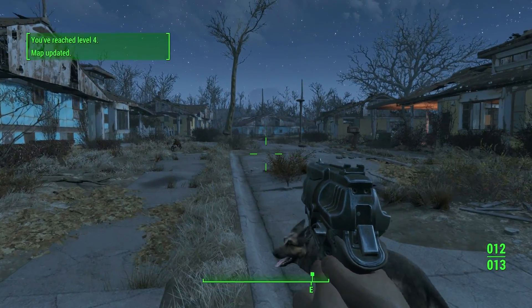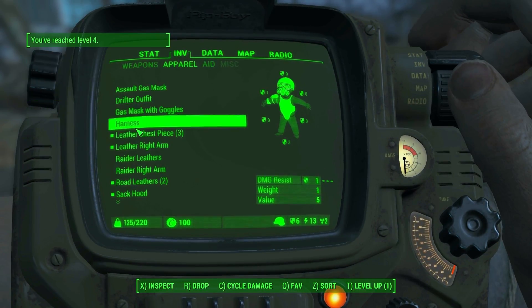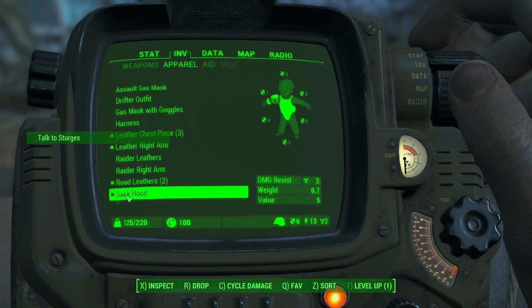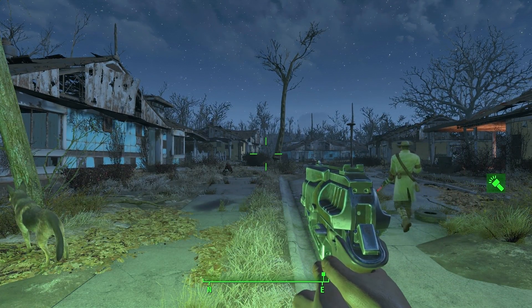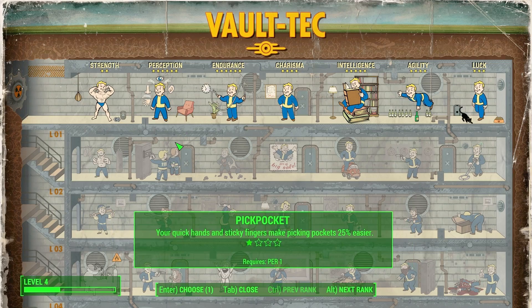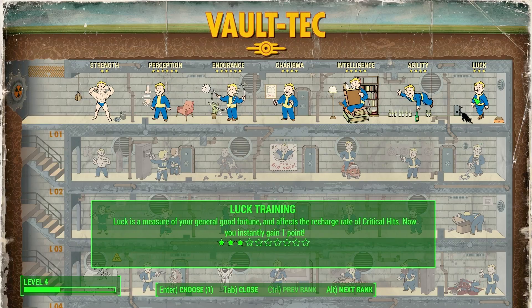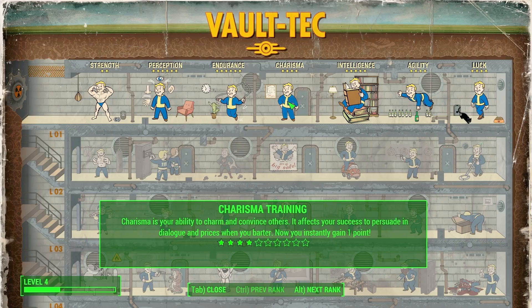Some missions I don't want to do. I've reached level 4! First thing we need to do is take off this horrible scary mask. Is that good? I think we can level up here — let's level up. Someone told me I should have more luck, so I'm gonna do that. Alt next rank, enter, choose one — confirm selection, yes. What is this alt next rank thing? I don't understand the purpose of that.